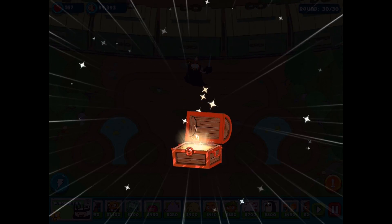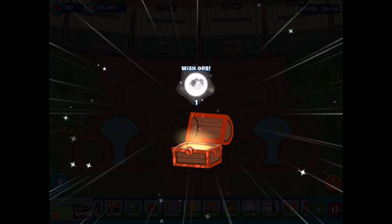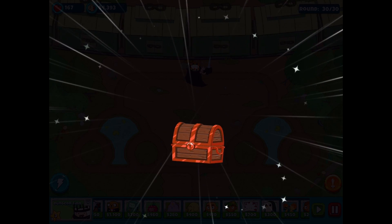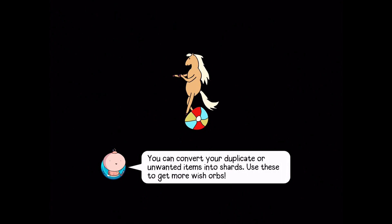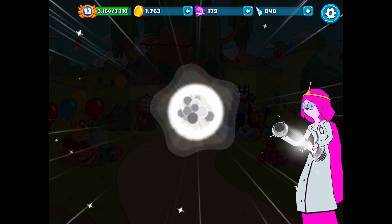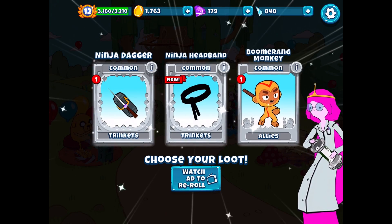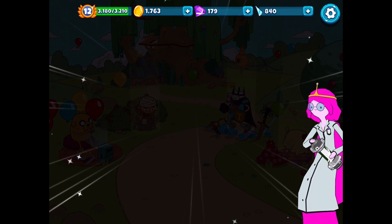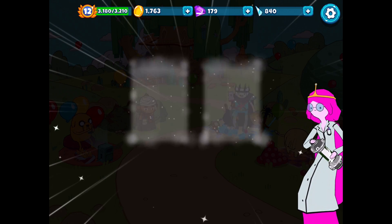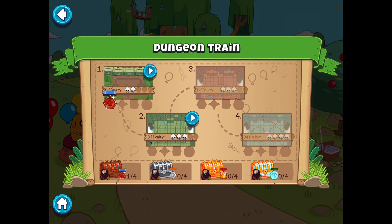Okay we get 22 coins, an anchor, a wish orb, and 80 experience for that level. Not bad at all. We'll see what's inside that wish orb. Opening it up - nothing really technically new, but we'll take the ninja headband because we haven't gotten one yet. We've seen it plenty of times but decided not to get it - I'll get it this time. Head home - we've got three more maps to go.